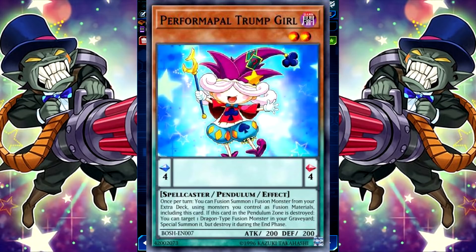Once per turn during the end phase, if this card was normal summoned this turn, you can add one level 7 light or dark monster from your deck to your hand. So obviously you can use this to search either Dark Magician or Illusion. The other new change to the decklist is the new tech of Performer Power Trump Girl.